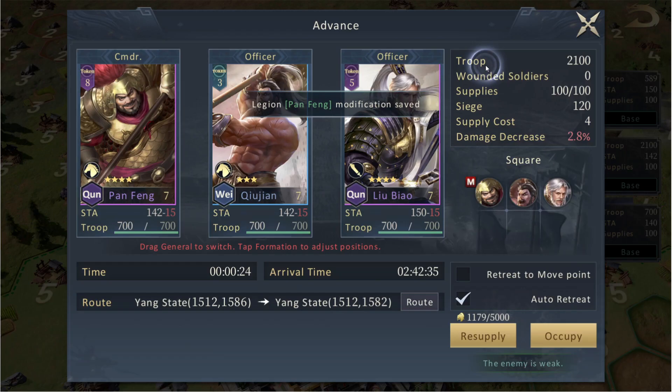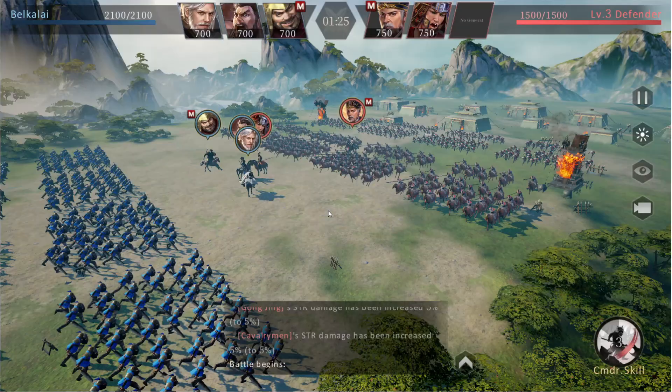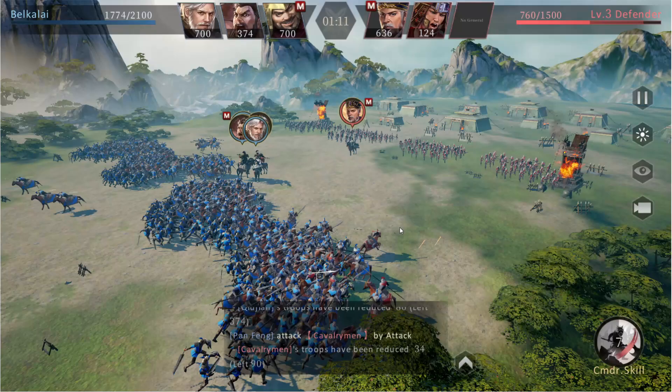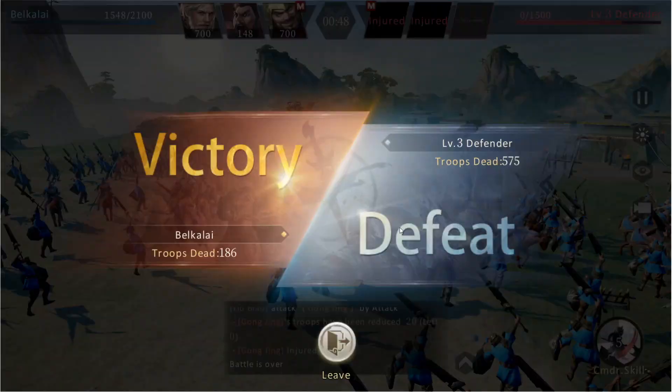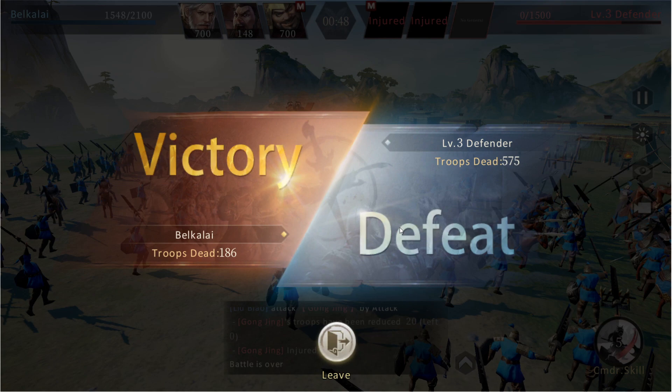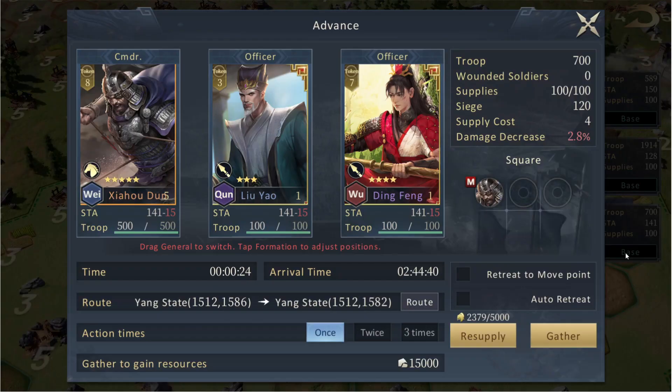Alright, I reckon it's time to go occupy another tile led by Pan. There we go — they only have two guys so this should be easy. Oh no, this is going to be brutal. The cavalry man is dead — let's see if the schemer's schemes can help him. He's got quick wit but he's dead now, so it didn't really help him. We already lost 186 troops — that's not too bad.